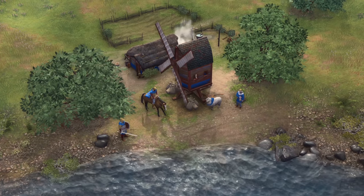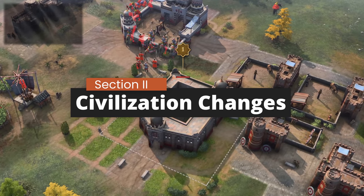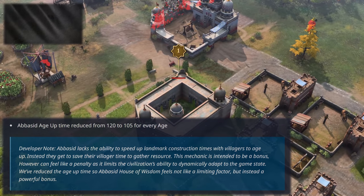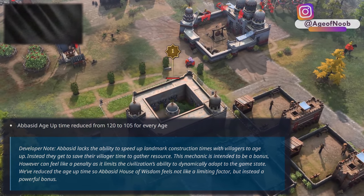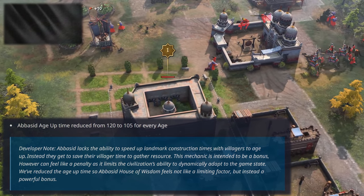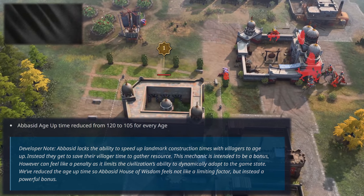Let's now move on to the civilization-specific changes, starting with the Abbasid Dynasty. The Abbasids are stuck with a constant age uptime due to their unique House of Wisdom mechanic, so the developers are buffing that by 15 seconds for each age. I think this is a good change, though I personally would rather have some mechanic that gives the player a choice — for example, paying more resources or garrisoning villagers in the House of Wisdom to speed up age uptime, giving a cost-benefit mechanic like the rest of the civilizations.